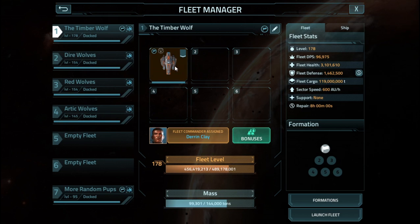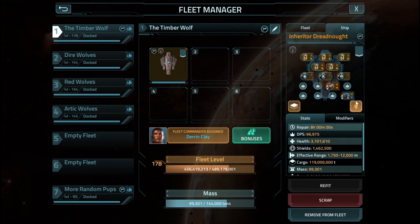What can you expect with the Inheritor Dreadnought? Well, with just two weapons, it's got just shy of 200,000 damage per second, due to the twin fire arcs that overlap in the front. And this is only with minimal reusable items.